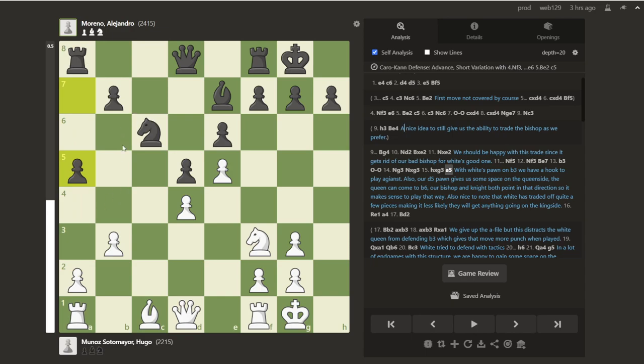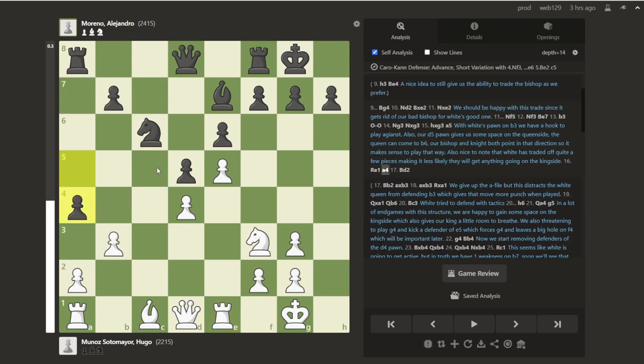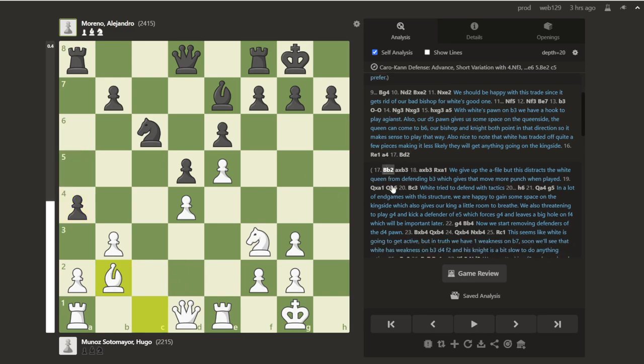One thing that is important to note is this knight's now gone from c3. And when the queen comes to b6, you generally don't like to have a knight on c3 because knight a4 can kick the queen back, and then the knight gets to sit comfortably on c5. So rook to e1, and now a4, just advancing. White played bishop to d2 here, but I looked at what happens if they play bishop to b2, which seems like maybe that was the point of b3 in the first place.